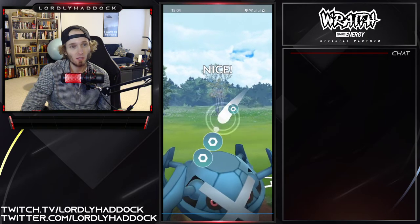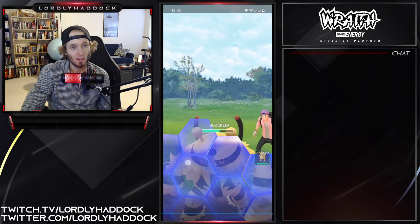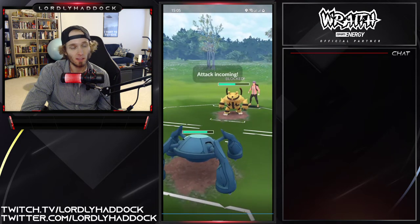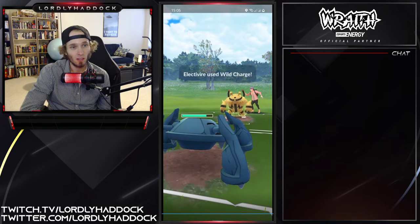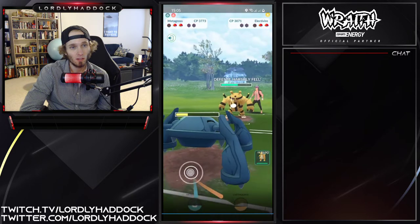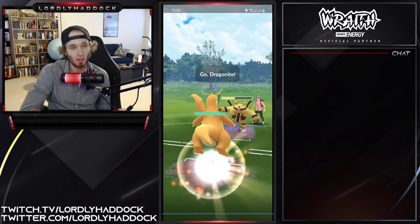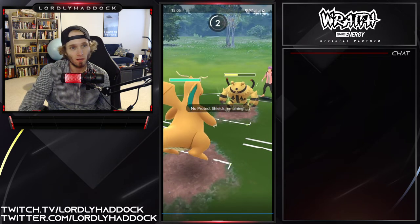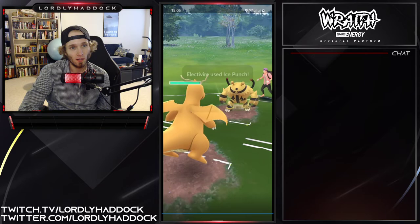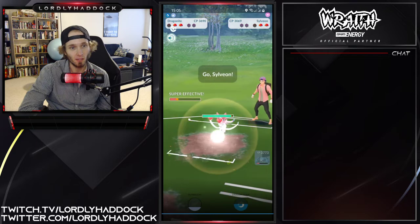Wild Charge hurts but it doesn't kill, and he can't Thundershock you down. You do pull that, and there's zero point for him to throw. There's an Ice Punch and a Sylveon.